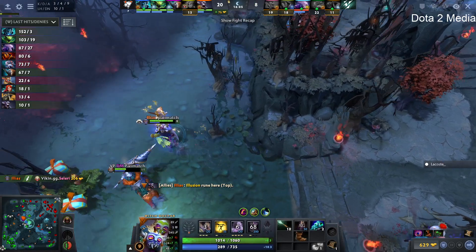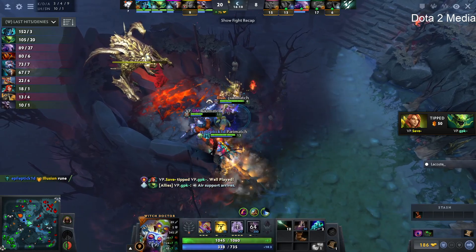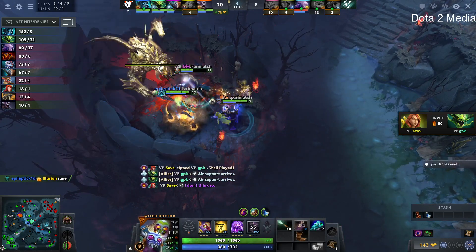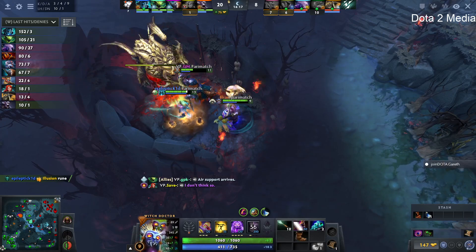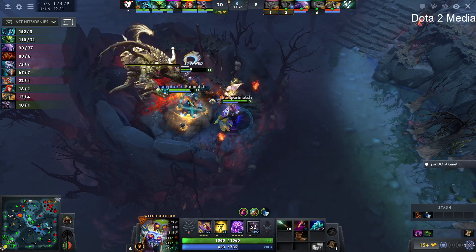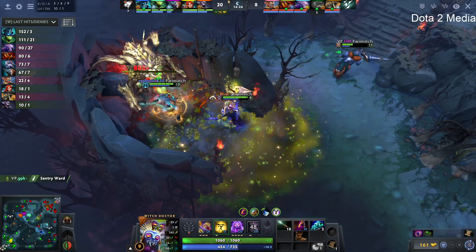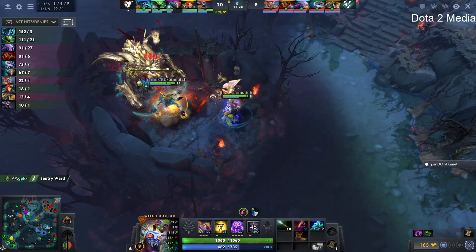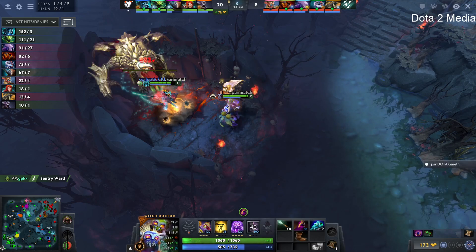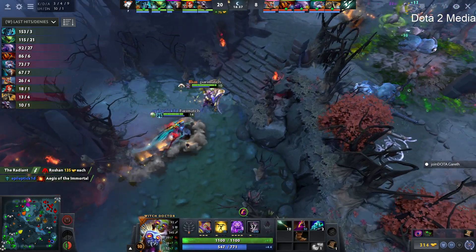Even if that fight was close, Windranger has a buyback and would gladly use it. GPK is just a monster on Viper at the moment — beastly performance, 10-2-0, not a single assist. He's just like 'all of the kills are mine.' Boom phases back into the mid lane — he's pretty speedy, but I don't know if he can run from the demons of Virtus. Roshan and Aegis grabbed up by the Phantom Assassin.